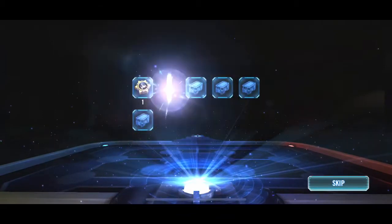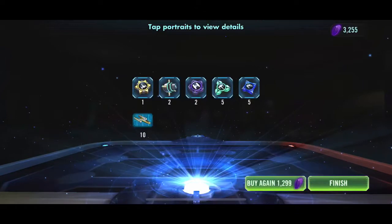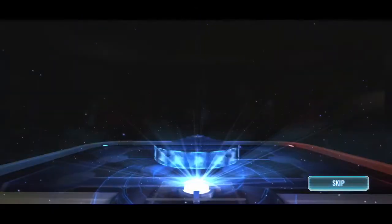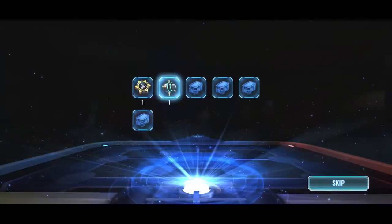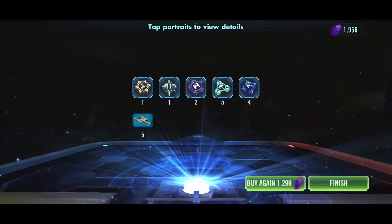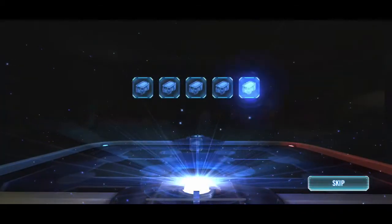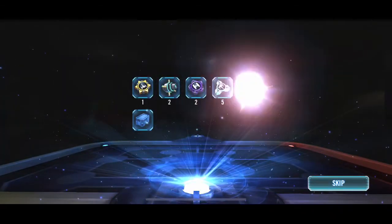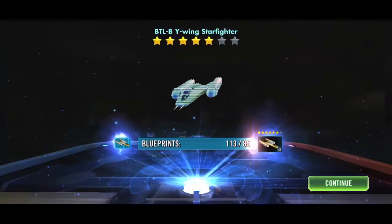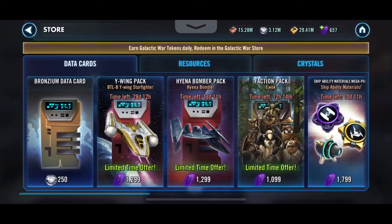I'm not liking the packs, however I do like the fact that we're getting ship omegas in here - at least you're getting something back from it. Other than the chance of five to 330 shards, seven is probably going to be the average that we get.